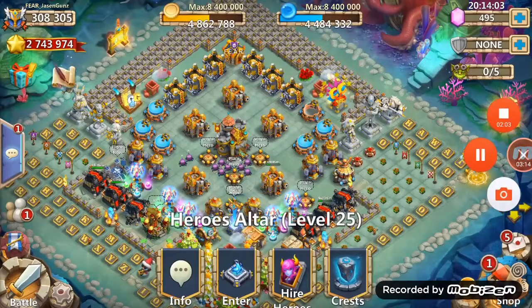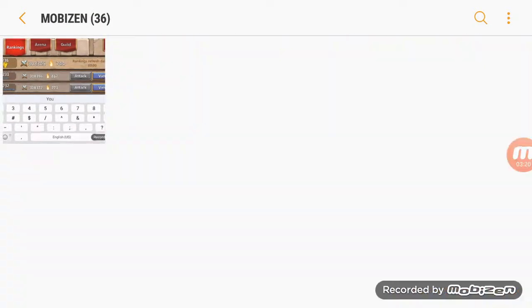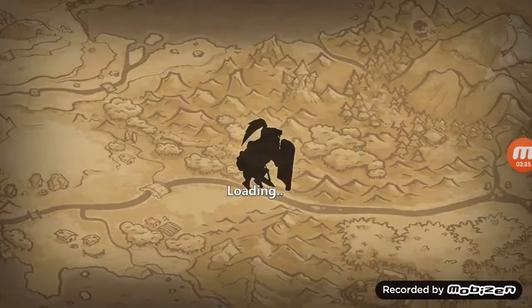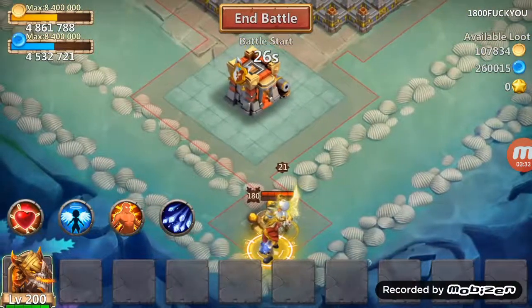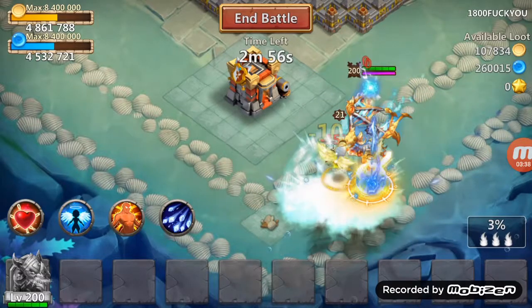Next, I'm going to put crests, pets, and artifacts on them. So this next part is with both heroes having crests, pets, and artifacts on. They're going to fight 3 times as well. You can see Creation 01 has his mini Angie, and I have my mini Angie as well.